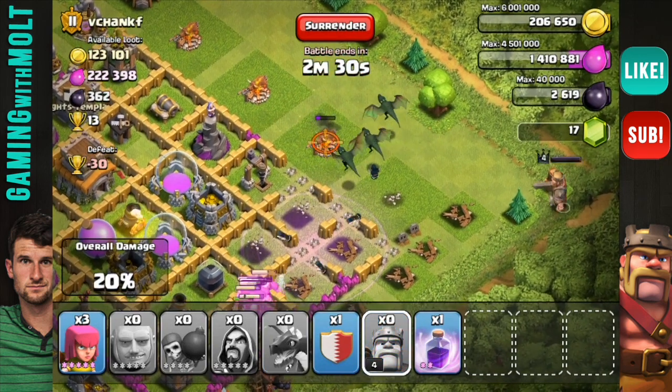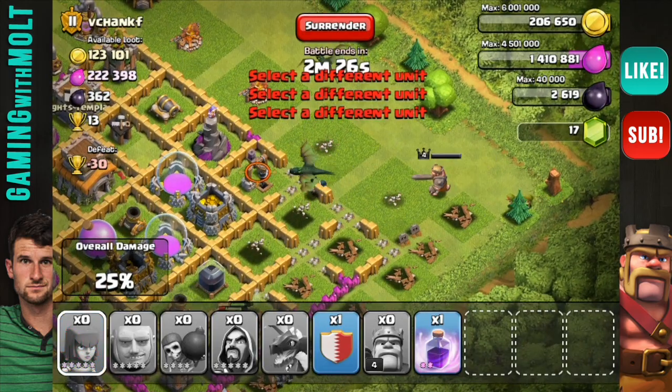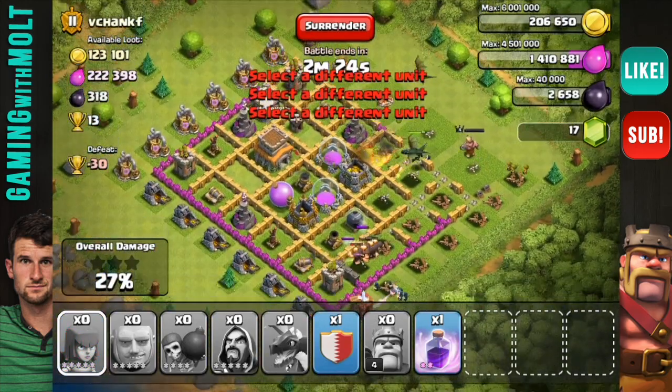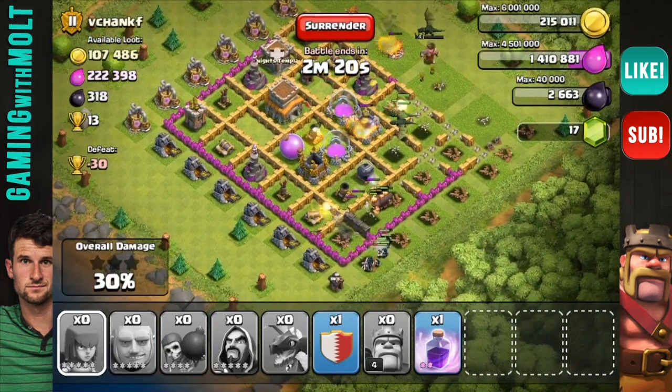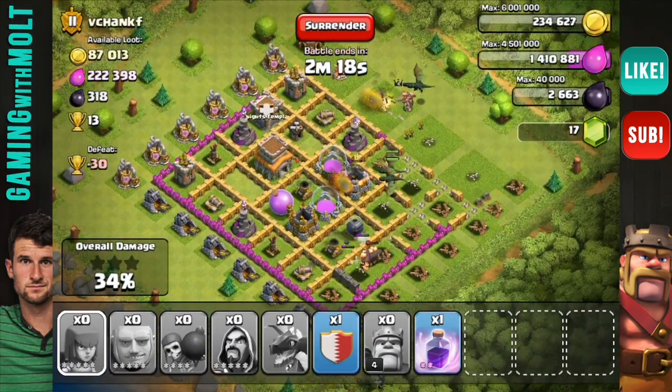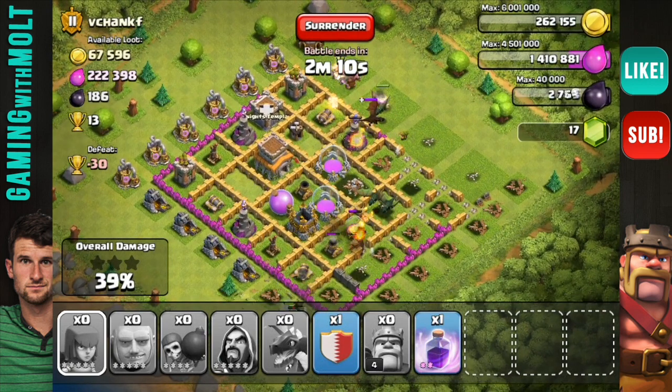Barbarian King coming in hot, and our archers. Let's zoom out and see what we can do. Looks like our wizards are working their way around the outside, and some of our dragons are working their way towards the inside. There's a dragon in their clan castle — level three it looks like.